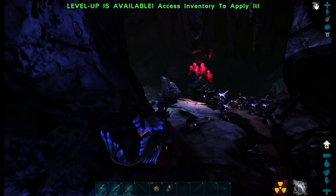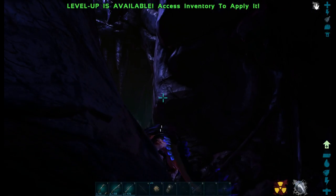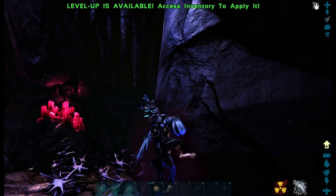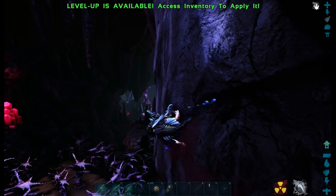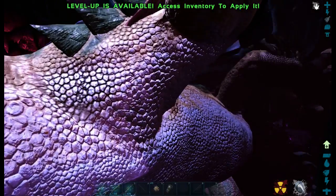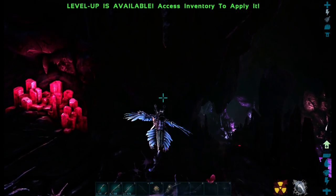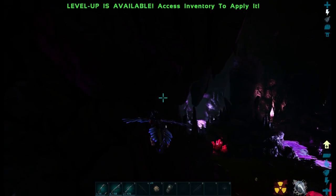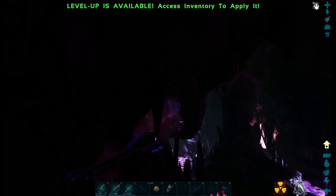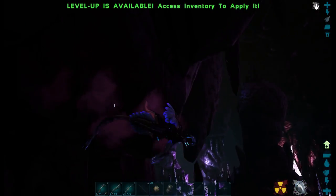I'll show you how to get to the artifact extremely easily and avoid all the nasty stuff. To be honest, this is actually the easiest artifact to get. If you see dust on the ground with no creature, that means there is a reaper king or reaper queen digging underneath the ground, so try and avoid those areas if possible.